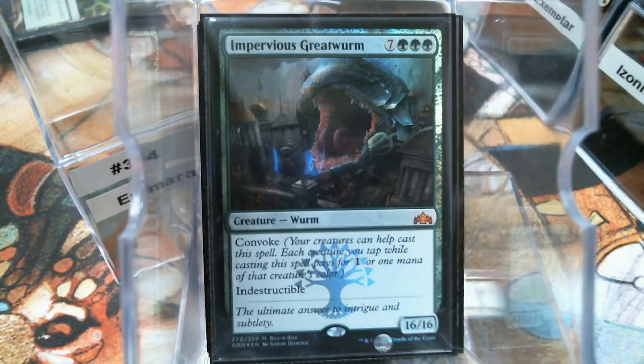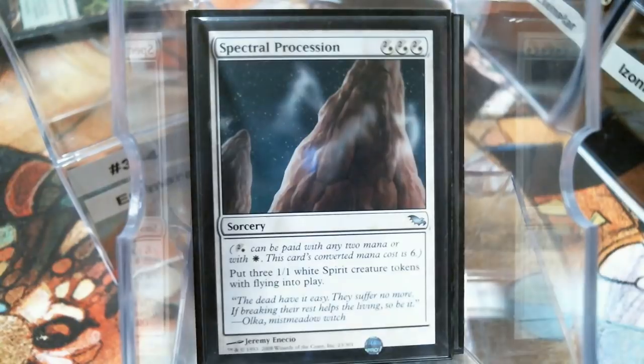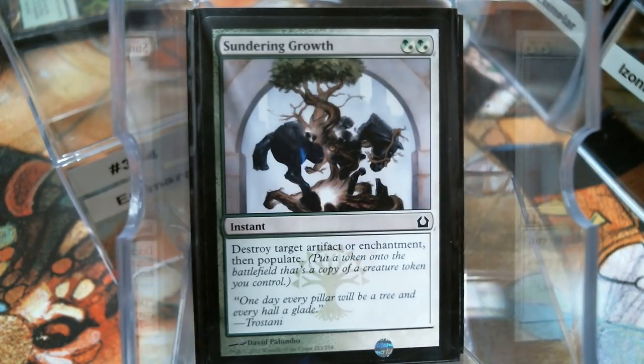Now I've got other random token makers. We've got the Haazda Marshal — he has Battalion without having Battalion, because we don't want too many keywords in a set. One card, three tokens, and they fly — this can be really good. The Precinct Captain deals combat damage to get a soldier, and he's also a creature himself.